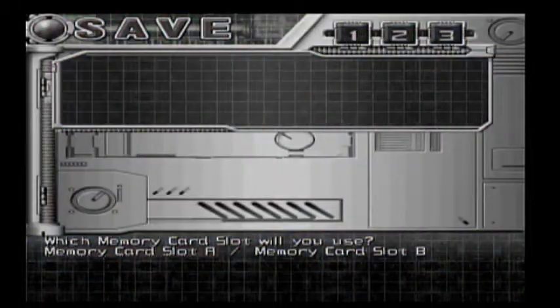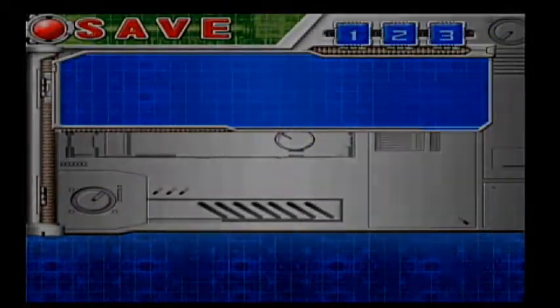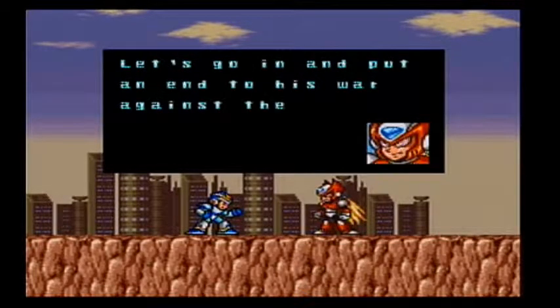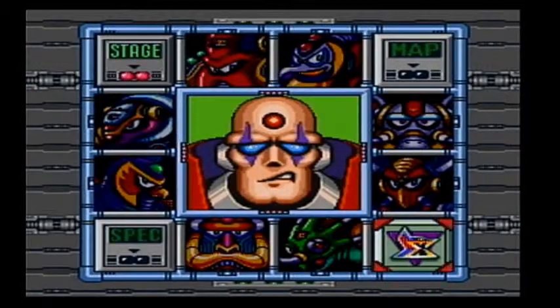I guess with that done, we're gonna keep on truckin', and at this point we're gonna finally make our way to Sigma's Fortress. Finally, we've reached Sigma's Fortress! Let's go in and put an end to his war against the humans! And there he is — Big Ugly himself — Sigma! In the next episode, we're gonna begin with a little item collection, because we have two items we still need to get before storming his fortress. And then it's go time! Until then, this is Jeremy saying — Peace out!